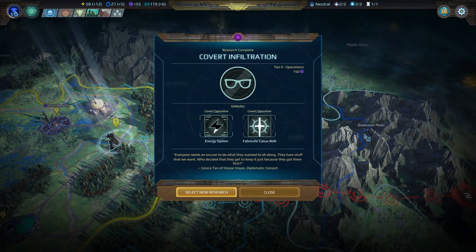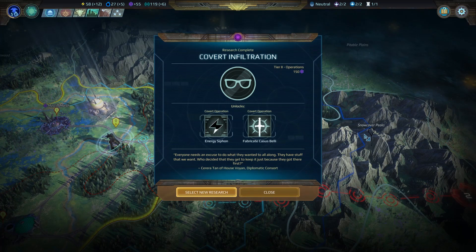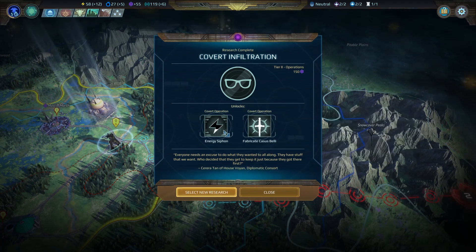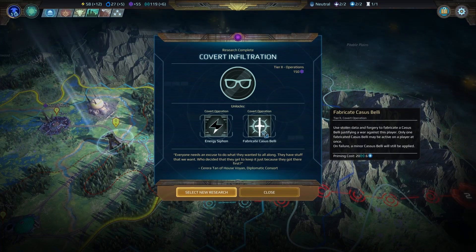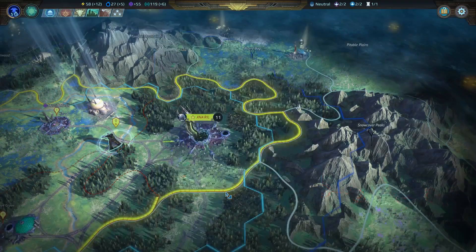Covert infiltration: everyone needs an excuse to do what they wanted all along — they have stuff that we want. Who decided they get to keep it just because they got there first? Zerira Tan of House Voyan, diplomatic consort. So we've got energy siphon: collect 50% of the targeted player's total energy over a fixed number of turns — it'll transfer once the operation has run for five turns. And fabricate Casus Belli: use stolen data and forgery to fabricate a Casus Belli justifying a war against this player. Only one fabricated CB may be active on a player at once. On failure, a minor Casus Belli would still be applied. Excellent.